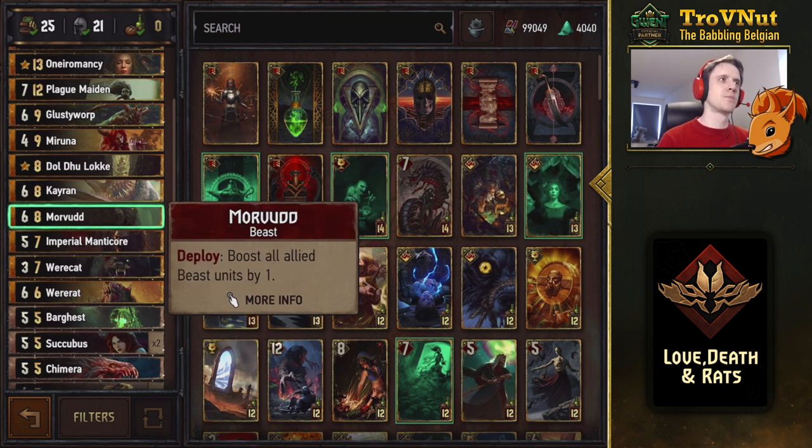Morfid is a six-power beast that on deploy boosts all allied beast units by one — which can be immense if you've filled your entire board with rats. This deck's name is now 'Love, Death and Rats,' which I think is very fitting, though 'Sensual Death Wish' was also a great name and the original name of the deck.